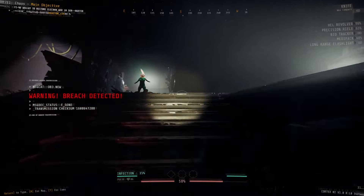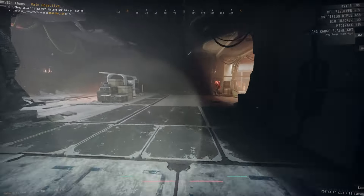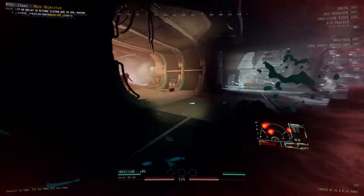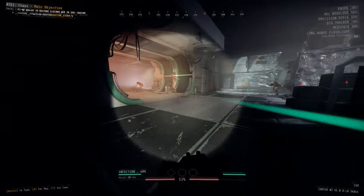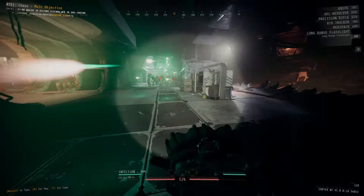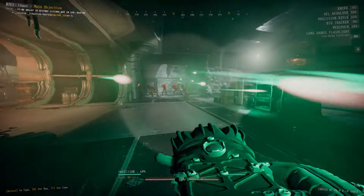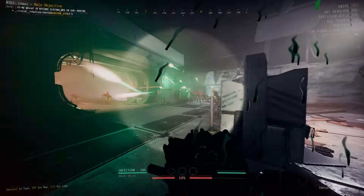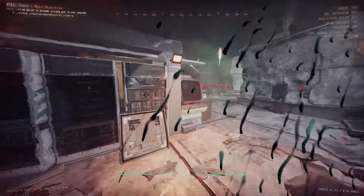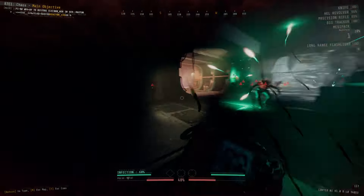And there you have it — all 29 enemies you can find lurking about in the darkness of the complex. Now, before anyone points it out in the comments — yes, there is technically a 30th enemy in the game, the Infectious Shooter. However, this enemy doesn't naturally spawn in any of GTFO's 83 expeditions. The only way to make them appear is to put a special secret command into a terminal, and for that reason, I decided not to cover it in this video.